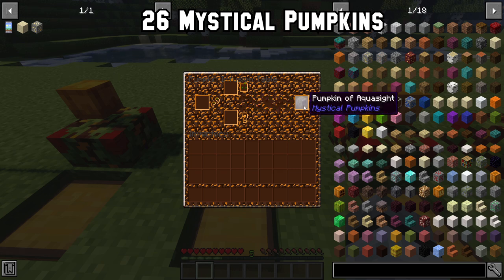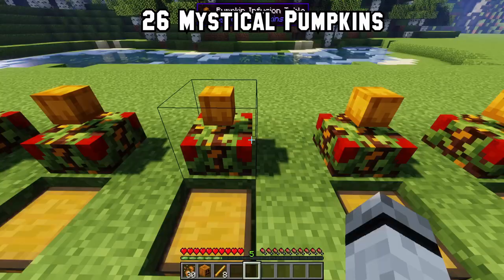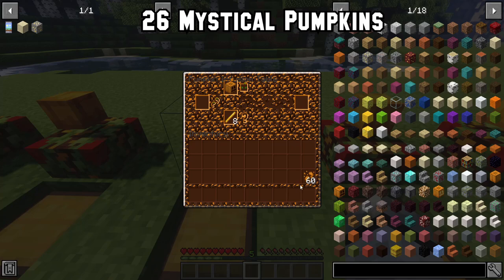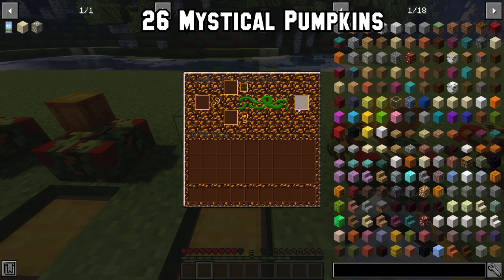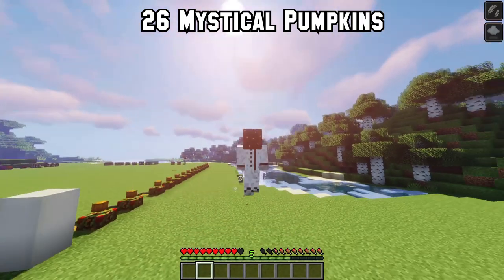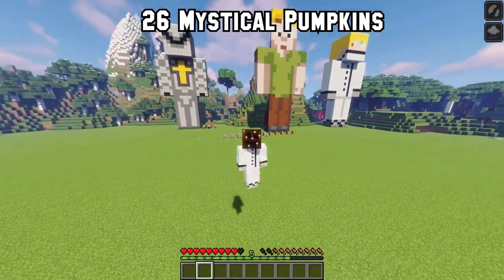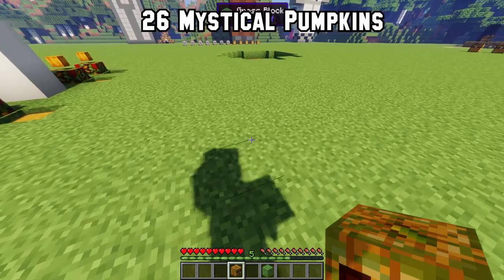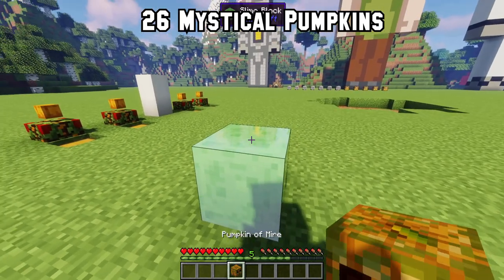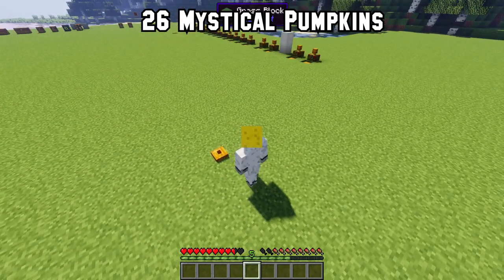You can view all recipes with JEI. The first pumpkin is the aquasite one — you gain night vision underwater. With 30 essence, a carved pumpkin and three blaze rods you get the pumpkin of cinders, which gives you fire resistance. With 40 essence, the floating pumpkin and a totem of the undying you get the pumpkin of the void, with which you can fly if you hold spacebar and also get slow falling. With the carved pumpkin, a slime ball and ten essence you get the Maya pumpkin — place it on a slime or honey block for a cute little pumpkin pet. With eight essence, TNT and a pumpkin you get a pumpkin mine which blows you up.